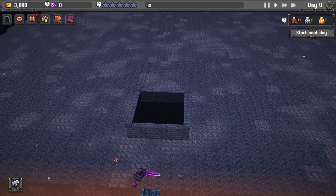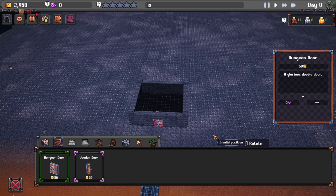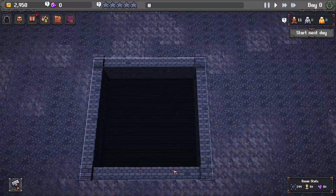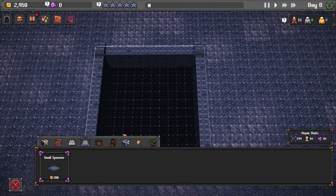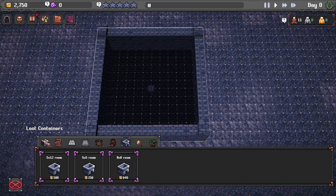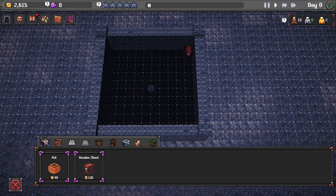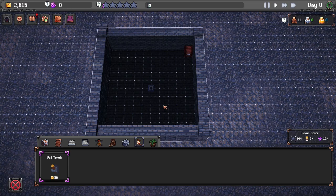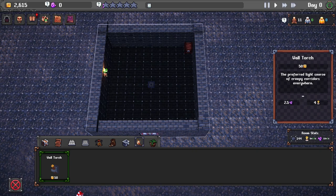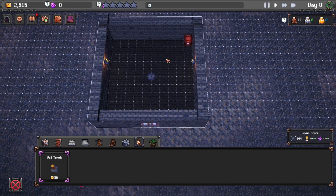We're going to start off by building an entrance. We can choose the dungeon door - that looks pretty sick. On the inside, we have to choose what enemies and players are going to do. We can put in a spawner, and also want to put in some kind of chest so adventurers gain loot. When the area is dark, players tend to walk slower, so if you put lights on the inside they'll walk a little bit faster.